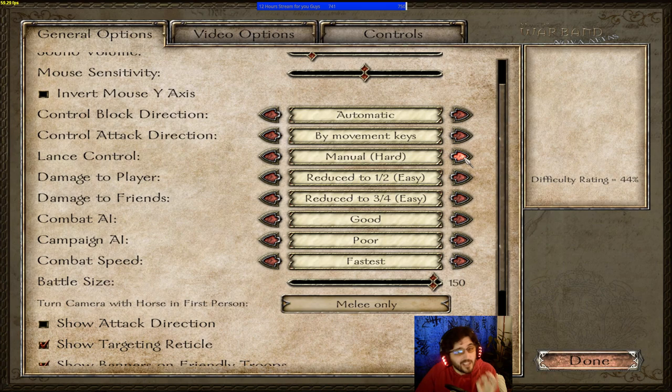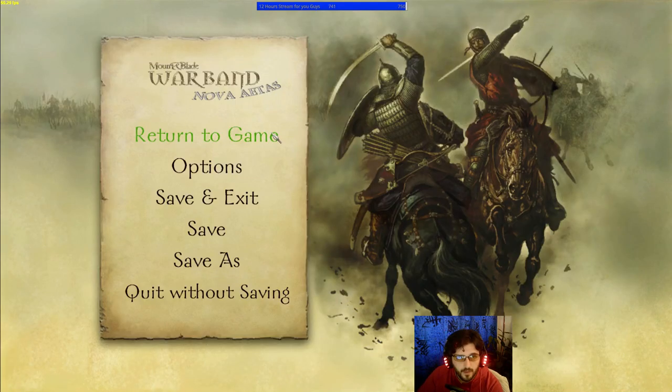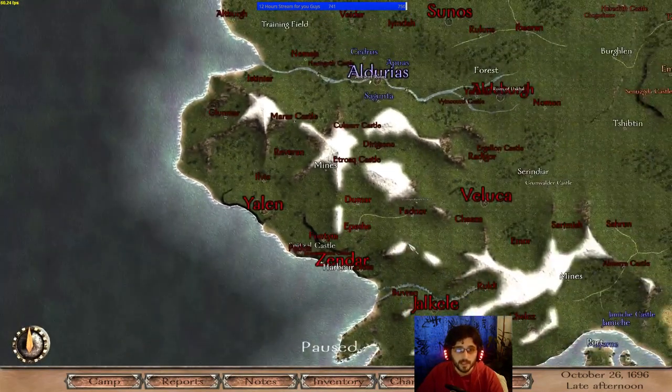Lance control I don't use, but you can set it to manual for extra difficulty. I use attack directions by movement keys since I'm accustomed to it, and control block direction automatically. If you're practicing for multiplayer, I think mouse movement is used there. Those are my favorite difficulty settings — not too easy, not too hard, with the combat abilities making things a bit easier anyway.